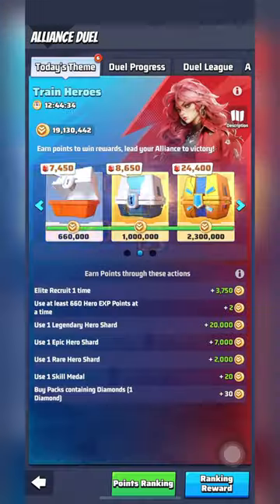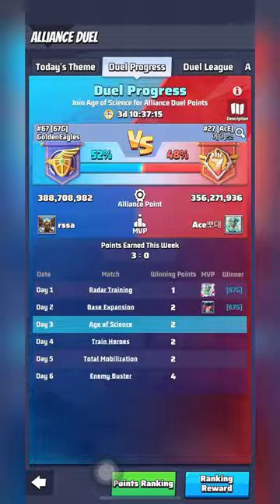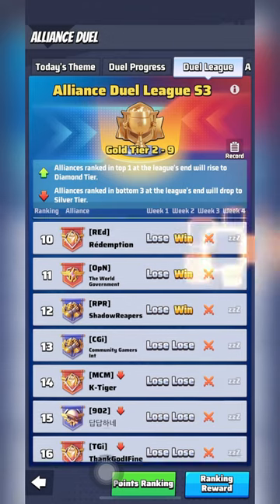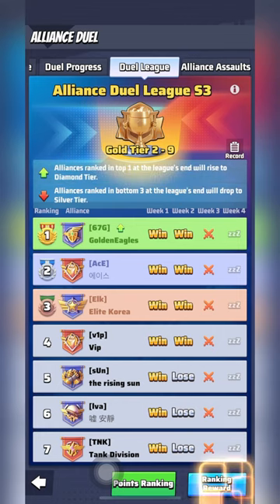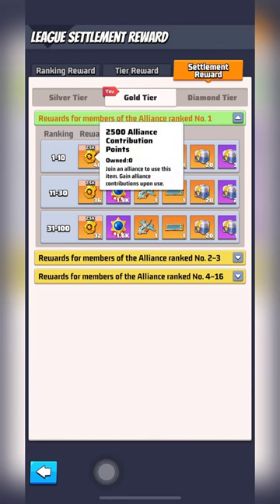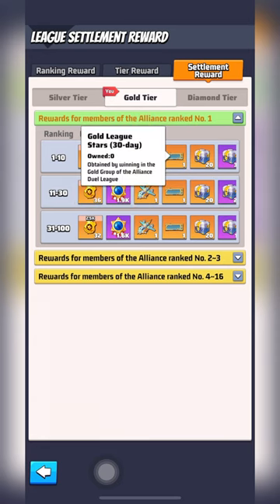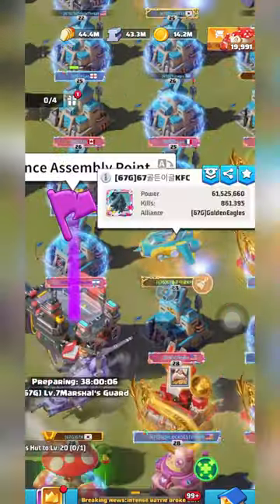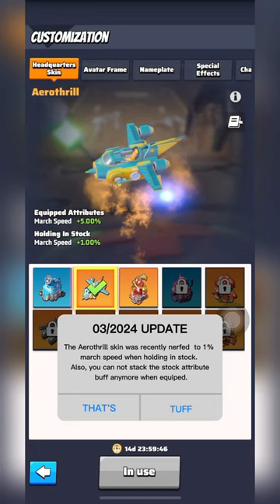So, if you want the best prizes, you need to score the most points. Now that we know what Alliance Duel is, what is Alliance League? What's the difference? Alliance League is a tournament-style cross-server version of Alliance Duel with multiple, tougher opponents and better rewards. All players participating can earn Alliance Contribution Points, which can be exchanged for handy items in the Alliance store, Valor Badges, an exclusive League nameplate, legendary resource choice chests, and the grand prize, the Arrow Thrill Skin. The Arrow Thrill Skin will increase your troops' march speed by 6% when equipped, or 5% when holding in stock.